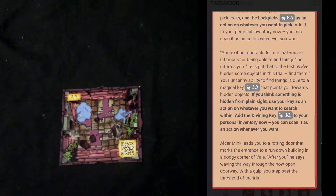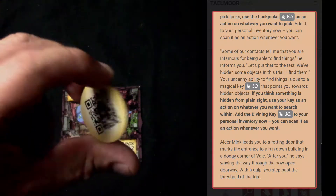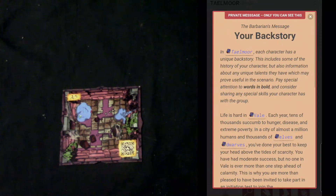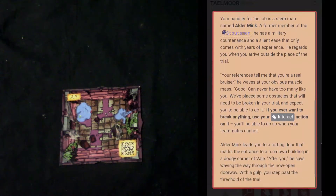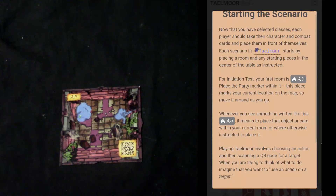The lockpick piece goes in front of the Cleric. There's also the Divining Key, which also goes in front of the Cleric. The story continues a bit, then I close it and it moves to the Barbarian's message. Scrolling down, it talks about interacting — one thing you'll be able to do throughout the game is interact with characters and different objects, which I'll show you shortly.